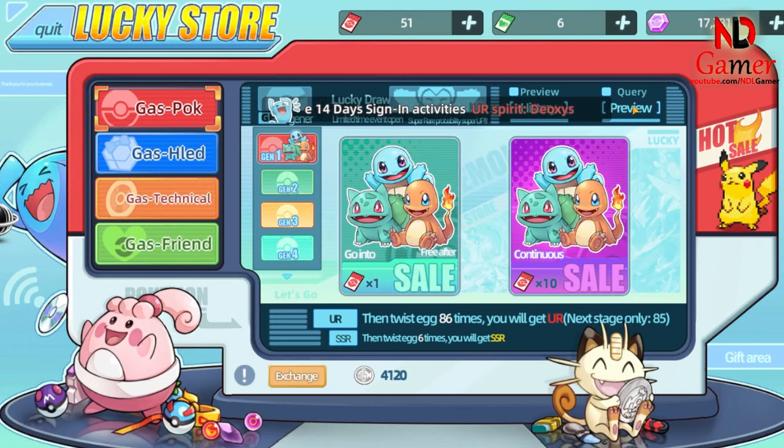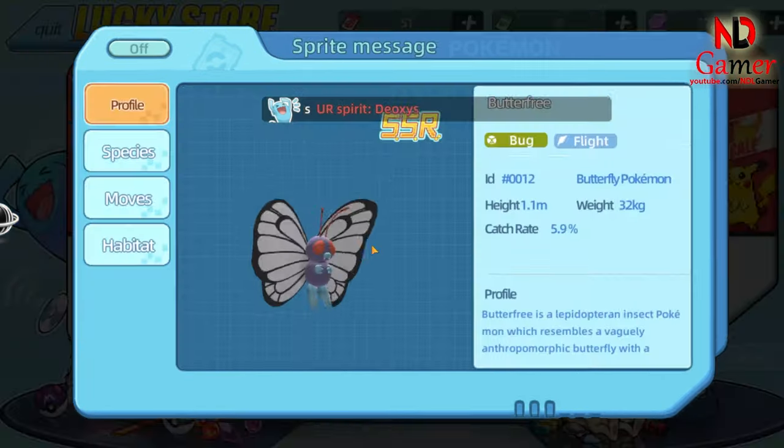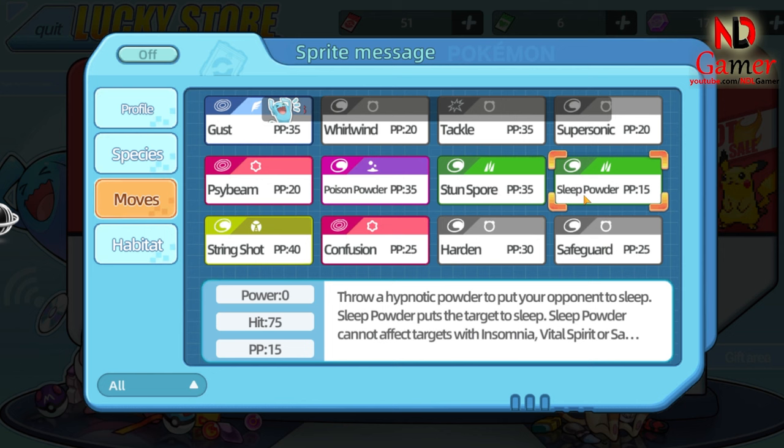Breaking into the top three, we have Sleep Powder. This Grass-type move has a 75% accuracy rate, making it more reliable than the previous moves. However, the fact that it doesn't affect Grass-type Pokémon can be a drawback, so be sure to consider your matchups before using this one.